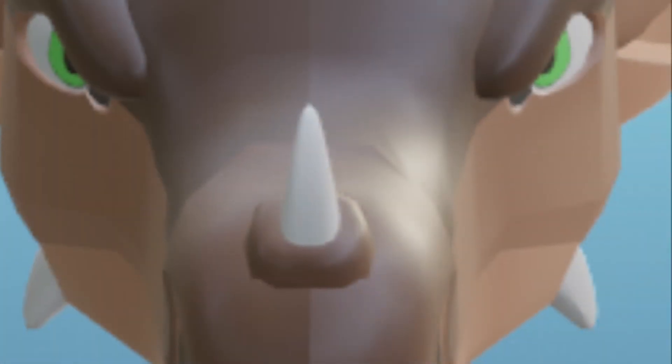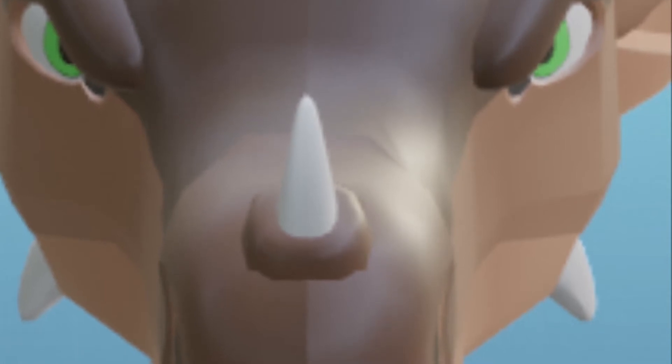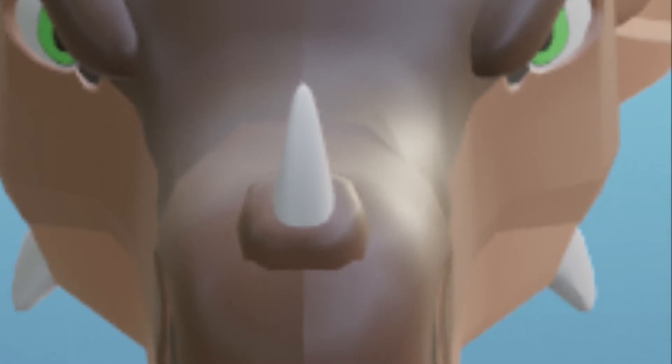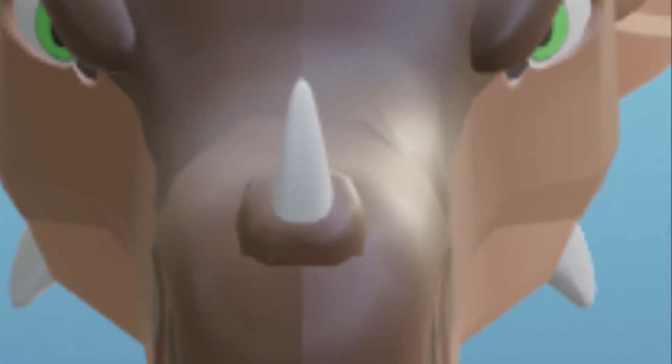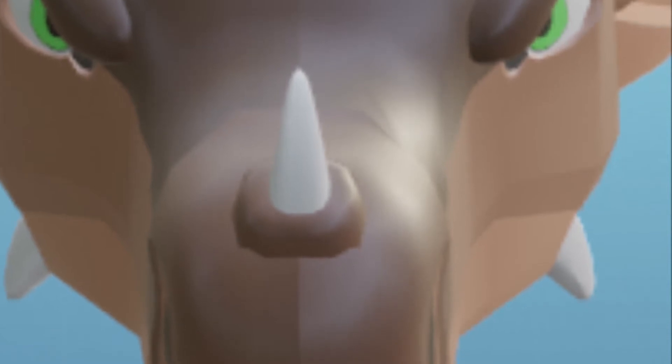Next we have a front-faced view of the Wide Wing, and he's pretty angry — this is why you don't steal the cookies from the cookie jar. But yeah, this is the front-faced view; it's pretty cute.